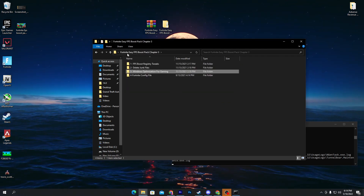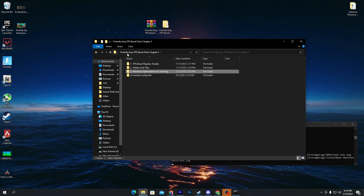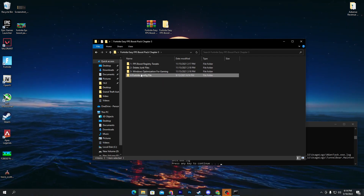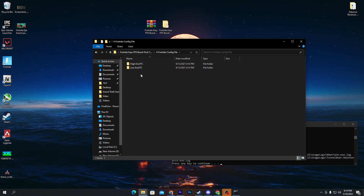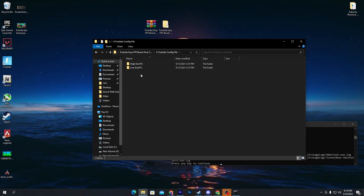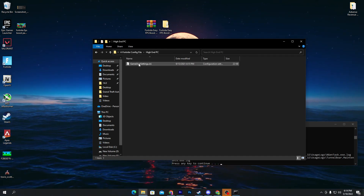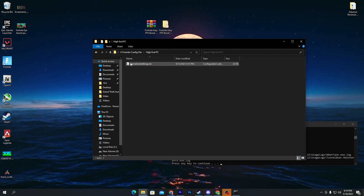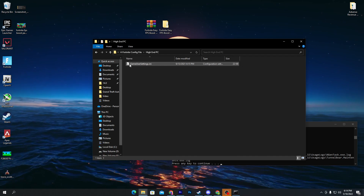Once you're done, go back into the boost pack section. Here's our last file which is the Fortnite config file section. Open up this folder — there are two files: one for high-end PC and one for low-end PC. Install it according to your PC build. I'm going with the high-end one, but if you have a low-end PC, go with the low-end folder.